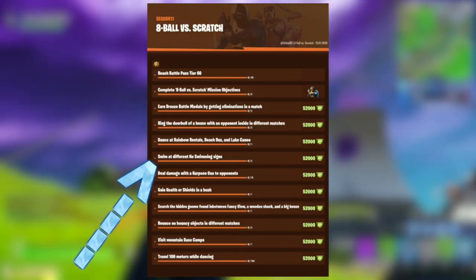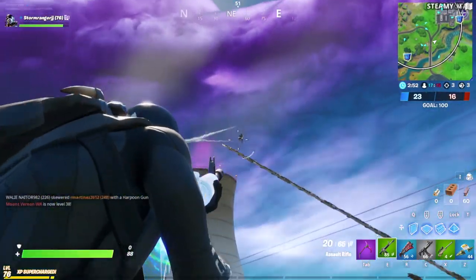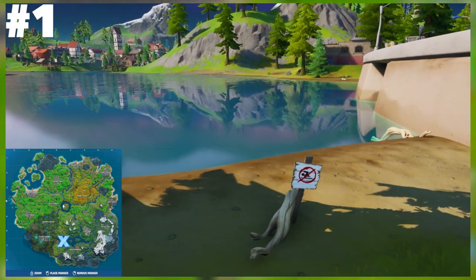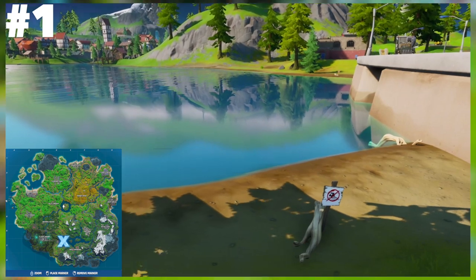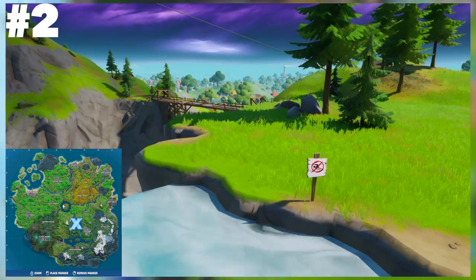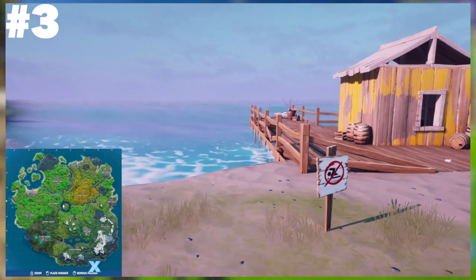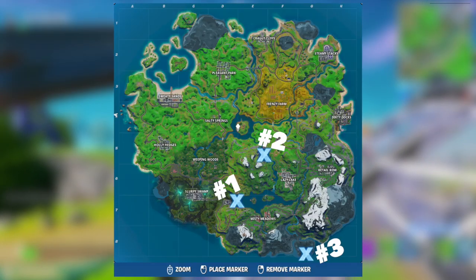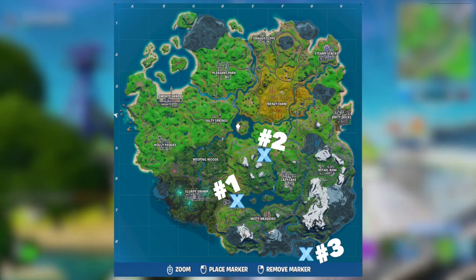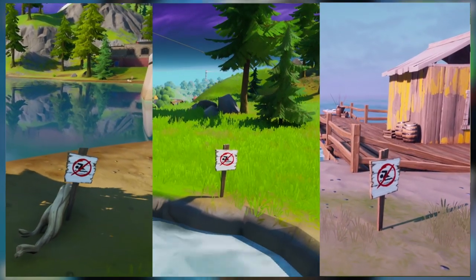The fourth challenge is to swim at two different no swimming signs. There are a total of three no swimming signs located around the map, obviously by water, and you must go to two of them. On screen you can see some cinematic footage from replay mode of these signs to give you a better idea of exactly where to look. Now on screen you can see a bigger map of where to find any signs. Just head over to two of these signs within any game mode and then swim. As long as you know where the signs are, this challenge should be pretty easy.